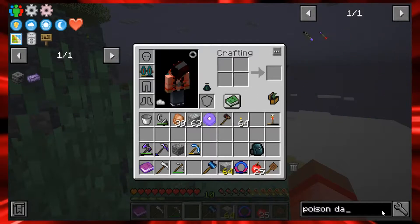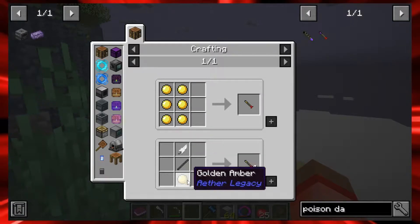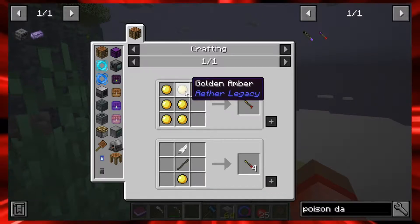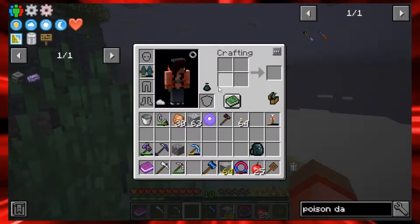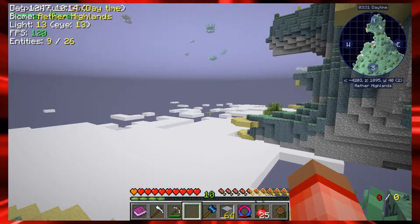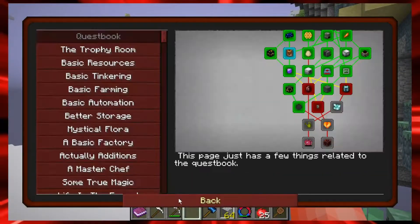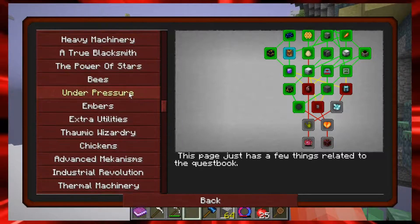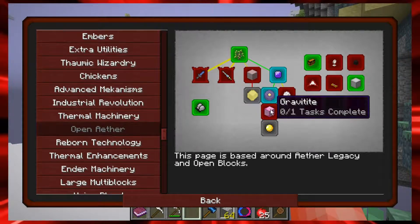The poison dart requires golden darts, which are made from a feather, a skyroot, a stick, and something called golden amber. There's no crafting recipe for golden amber. According to Google, there's a chance it drops from golden saplings. I tried putting the golden sapling in the bonsai hopper — it doesn't go in there. You actually harvest it using the zanite axe. I've been doing that but haven't gotten any. Going through the quest book, I found a quest for golden amber and it requires gravitite — this is why I'm sad.